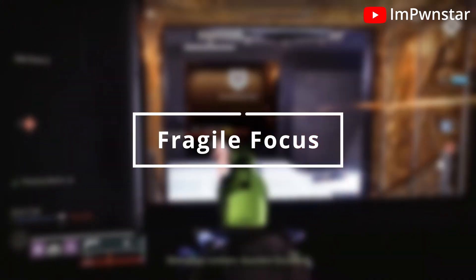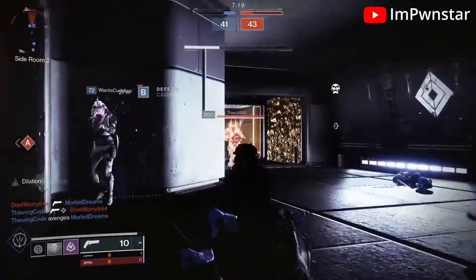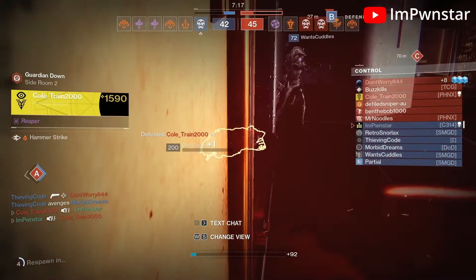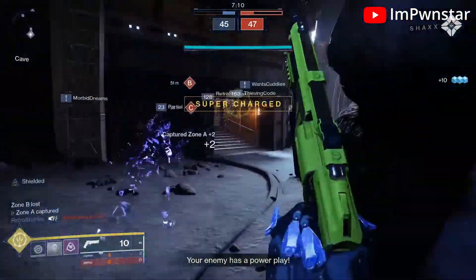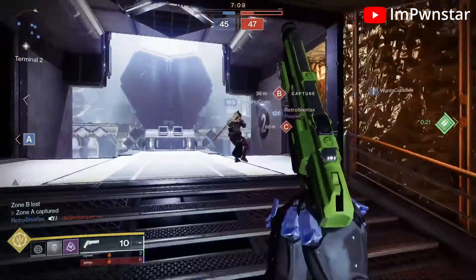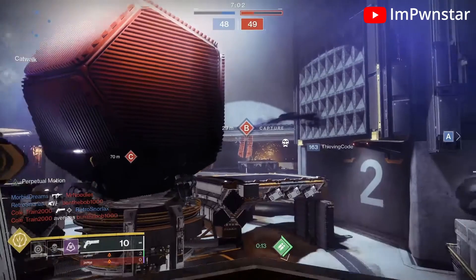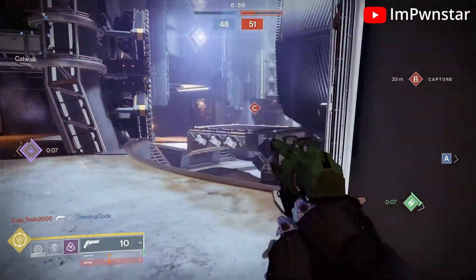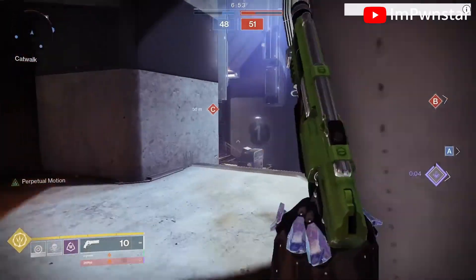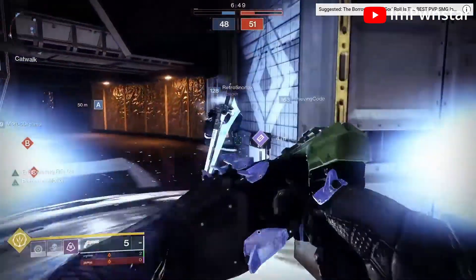Rolling in at number four, we actually have Fragile Focus. This relatively new perk introduced with Season of the Haunted was first received quite poorly. Its debut perk description said that it gave bonus range until the player was damaged — overall not the worst thing ever, but there were way better range perks to be using. Now, with a recent rework, the perk's value has skyrocketed. The perk was changed so that you no longer lose the bonus when getting hit once, but after your shields break, meaning you no longer lose that range boost after getting shot by some guy halfway across the map, but rather by taking at least 130 damage.